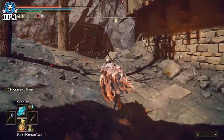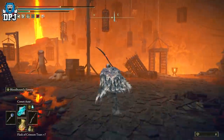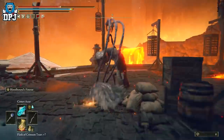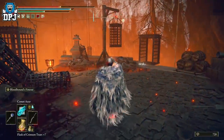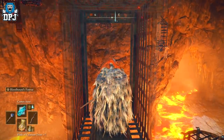Now just follow up here and there will be a dude you may want to take out — this funky looking snake thing. So take him out, it's probably just going to annoy you. And then you want to get into this cage, which is actually a lift. And this will take you upwards.